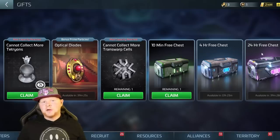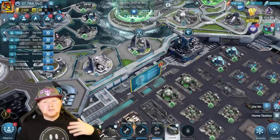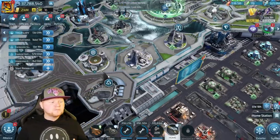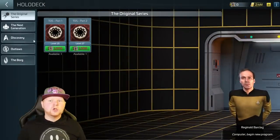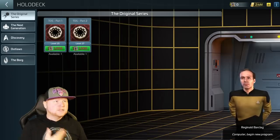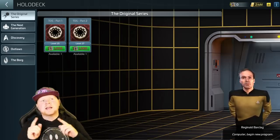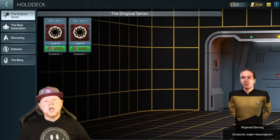Now if you're watching this in the future, whether it's January 2023 or whatever, you're going to want to use the holodeck. In the holodeck there will be a DS9 tab where you can unlock two missions that give you what you're looking for. One of those missions is called Dr. Taylor Soldier Spy, which is about Garrick, and One Man Villain Part 5.